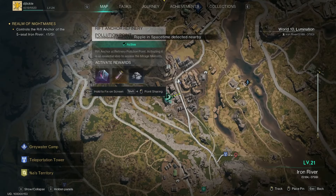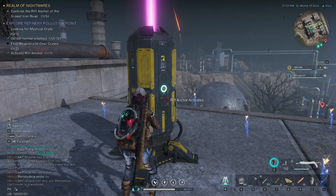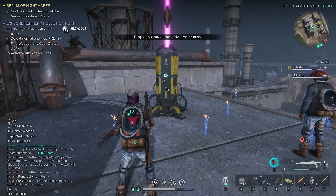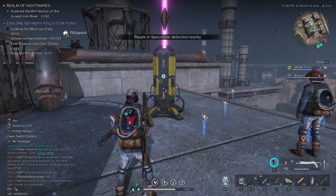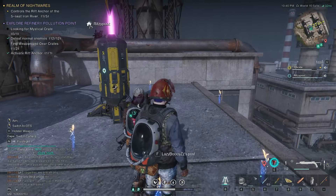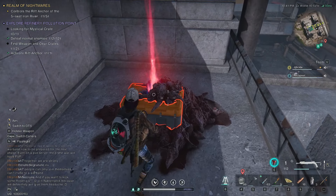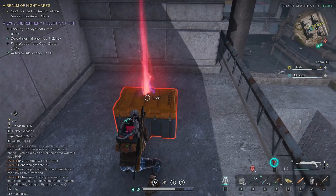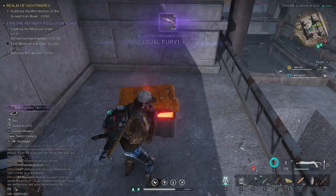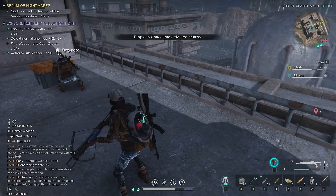You can see on the map it's the same section as it showed for the weapon crate as well. From the rift anchor, the easiest mystical crate you'll ever get — just head over to the side and look down, you'll see it there. Drop down and you can get yourself the mystical crate, which I got myself a blueprint from. Very, very nice.